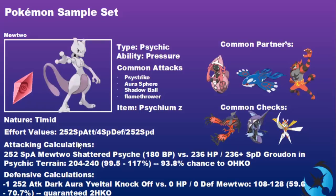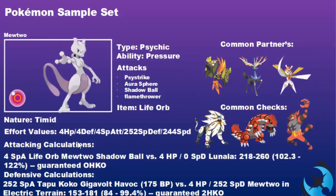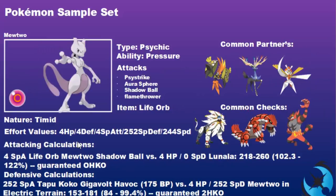Mewtwo will outspeed Kartana and if it has Flamethrower it can deal with it, so it's a bit of a double-edged sword depending on what supporting moves you have. That covers the Psykyum Z set. The next common set is the Life Orb set — if the Z-move doesn't feel comfortable you can go another route. We've kept Timid nature but use a tweaked EV spread: 4 HP, 4 Defense, 4 Special Attack, 252 Special Defense, and 244 Speed.